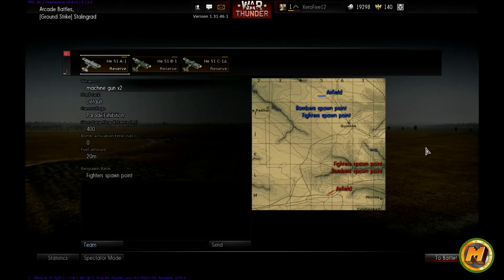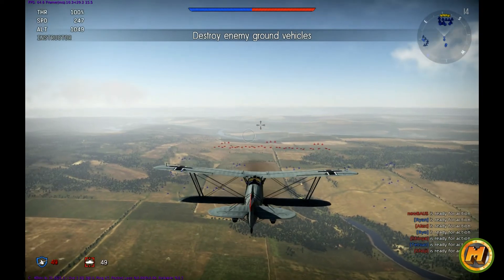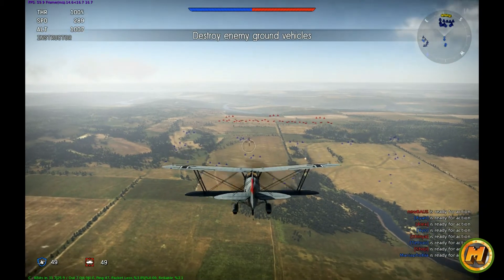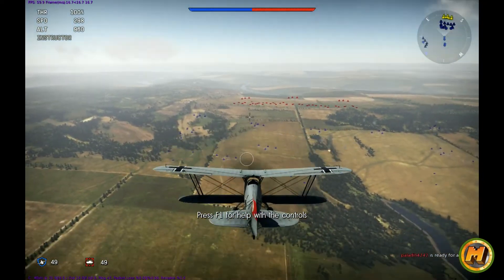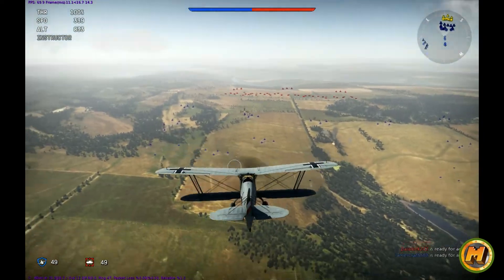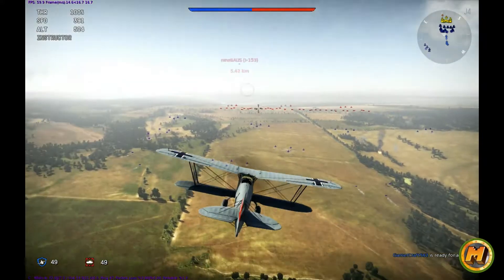We're in the game now and essentially the objective for this mission is to destroy enemy ground vehicles, which I find a little curious in a game about dogfighting — why it puts so much emphasis on attacking things on the ground. Right off the bat you'll notice the planes themselves are actually fairly pretty, but the ground is not so much. When you get low, the texture is just kind of low resolution and nowhere near as detailed as the planes themselves.